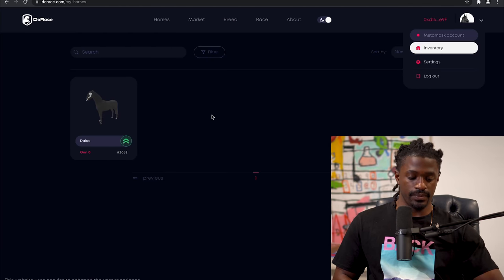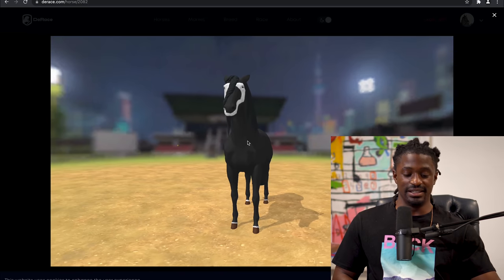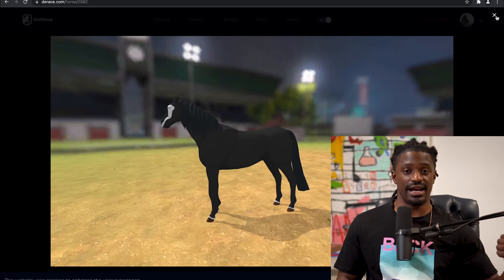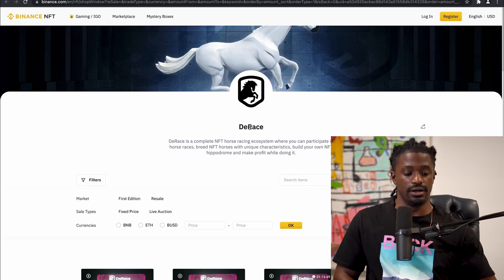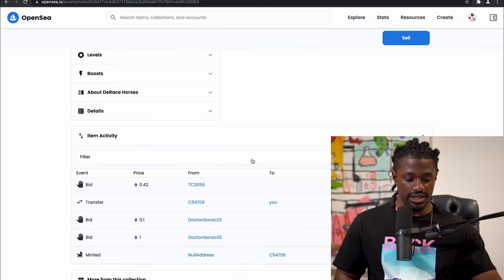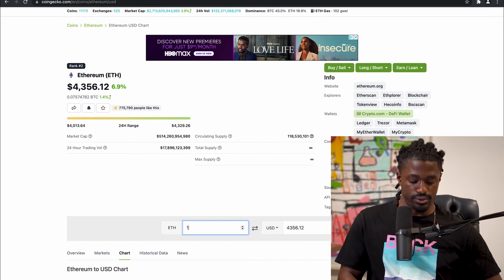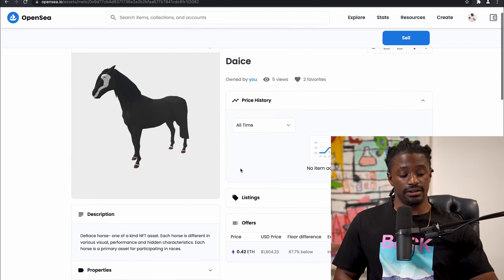Here is my horse in my inventory — look how beautiful he is, with the dreadlocks hanging off the front, sides, and back. Out of the five tiers, tier one being the highest and tier five being the lowest, this is a tier four horse. I also purchased a fifth tier level horse — the cheapest horse — over on Binance. I purchased this tier four horse on OpenSea for 1.4 Ethereum, and at the time I purchased it that came out to around six thousand and ninety-eight dollars.